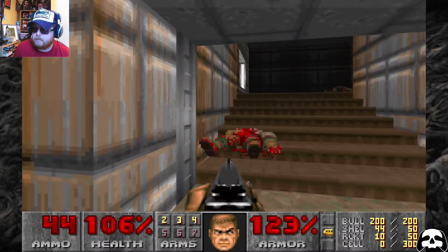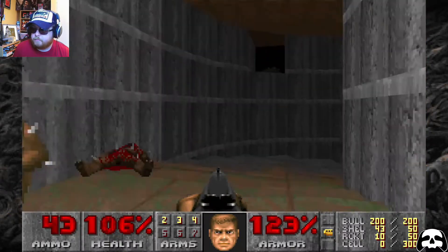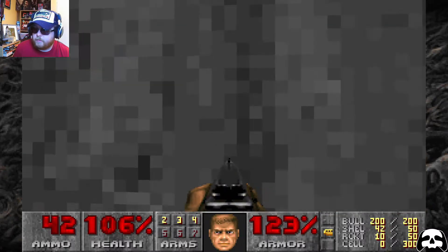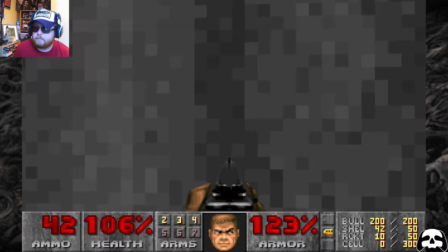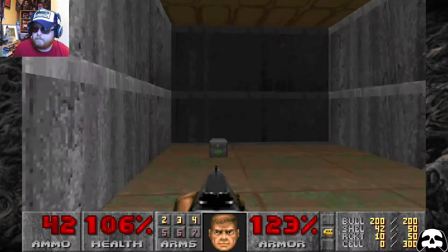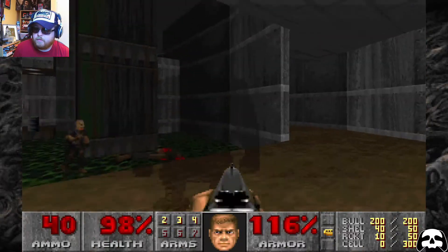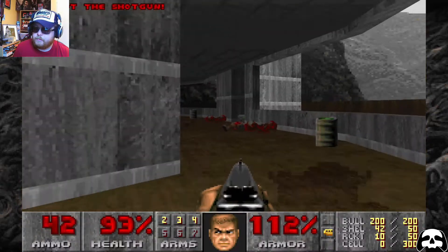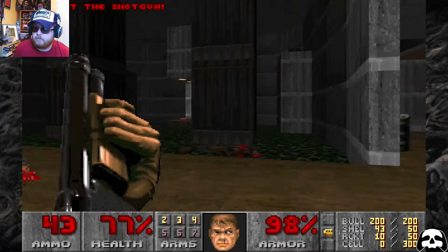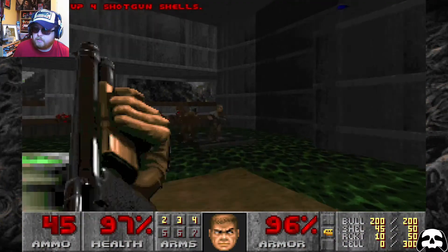Getting back to find the blue key. What's going on — I must have opened something. Let's see if there's something up on this one. A few enemies here. Shotgun soldiers — you think they're going to die quite easily, but if they get a couple of good shots on you they really do eat away at your health. There's a switch — the pillars came down, then they came back up.